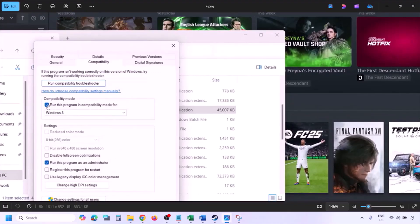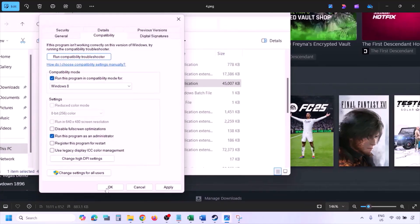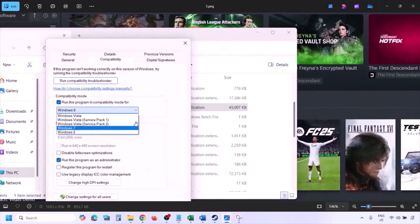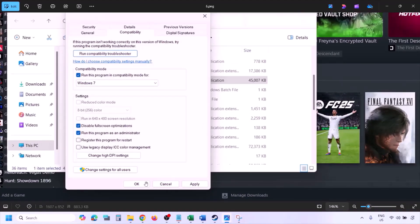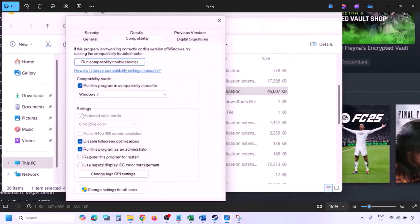If still not working, check the compatibility mode box and select Windows 8 from the drop-down, hit Apply, click OK, and launch the game. Still not working, select Windows 7, hit Apply, click OK, and launch the game. Still not working, check the box which says 'Disable full screen optimization,' hit Apply, click OK, launch the game, and check.